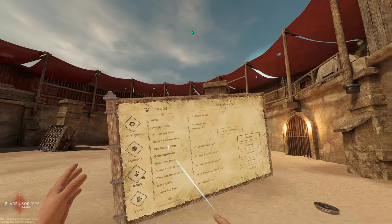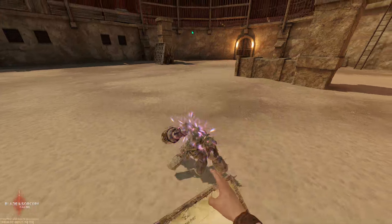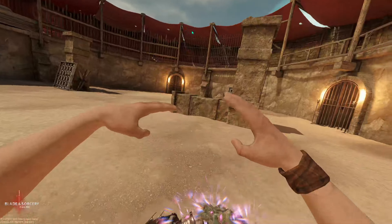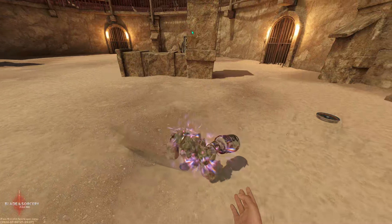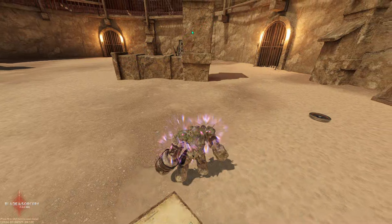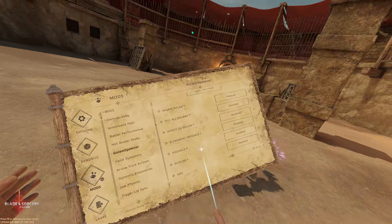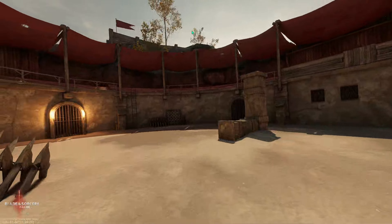For the next mod we have the Golem Spawner. It says it's not working but it is. To spawn a golem you just click 'enable spawn golem' and it spawns a little tiny golem — you can make them big or small, but they're super big normally.